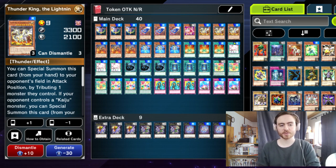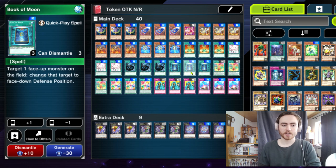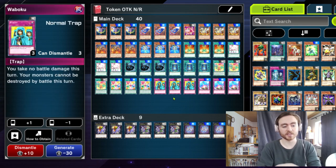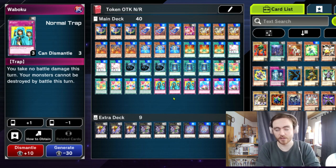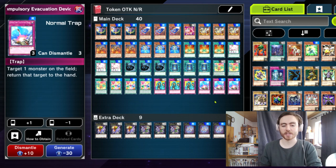To get rid of our opponent's spells and traps we are playing 3 Mystical Space Typhoon, which is good against the paleo matchup if you go first, and we are playing 3 Book of Moon. Hippo Carnival is not as good as Super Hippo Carnival because it only summons 3 tokens, but it's still really good. Waboku is great as well because it makes our monsters unable to be destroyed by battle so we can keep our tokens and we take no battle damage.